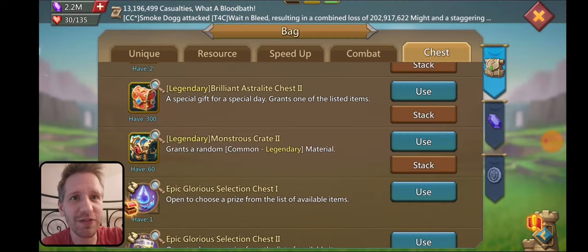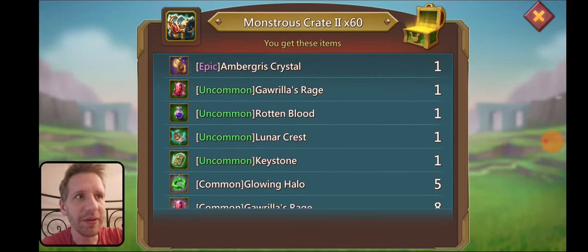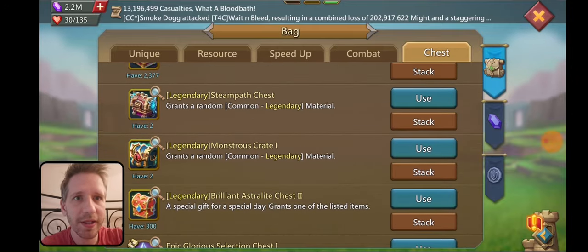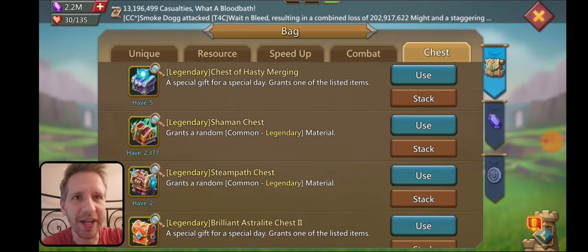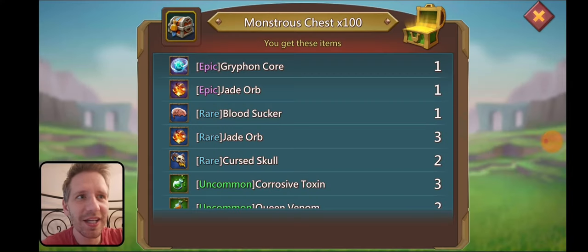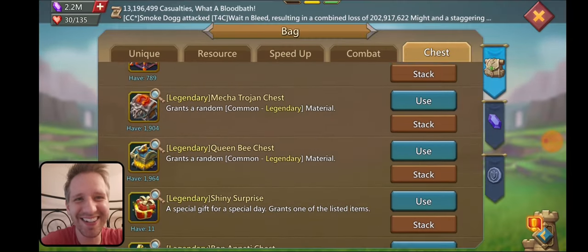Let's go on to the chest first. We got some ambergris purple. Anything else we needed? Got lots of rotten blood there, but that's good. And is there any other chests we wanted to open up? What's a monstrous chest 2? I didn't even know that was a thing. Probably should have looked at that. Let's see if we get a legendary in here. No. I don't think I need anything from that anyways, so it's not a big deal.